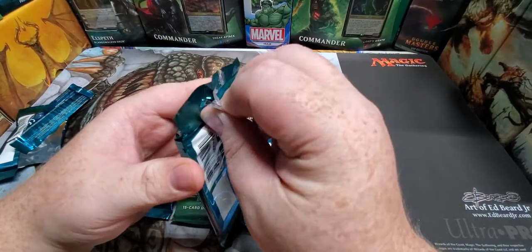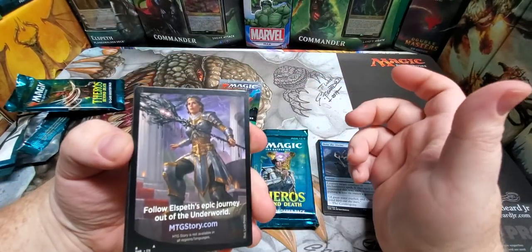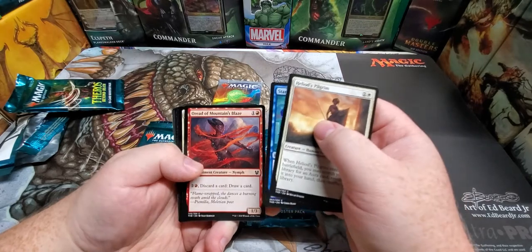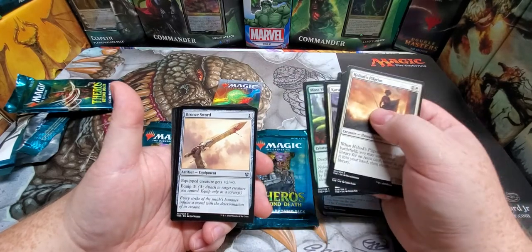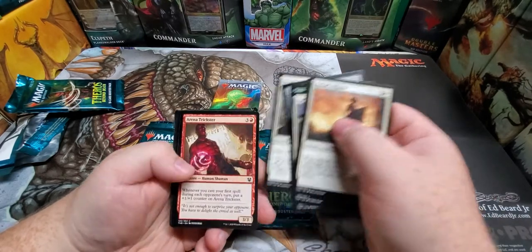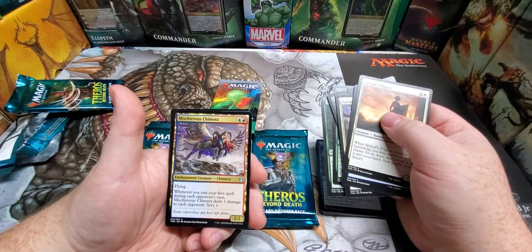Alright here we go — and hey, it's Elspeth! She's got the Shadowspear — I think that's what it's called. Yeah, it's that artifact you can equip with lifelink and trample and stuff. It's a bronze sword and it looks like you've already chopped something up. And this guy's a trickster — Mischievous Chimera, that is just a lot of fun.